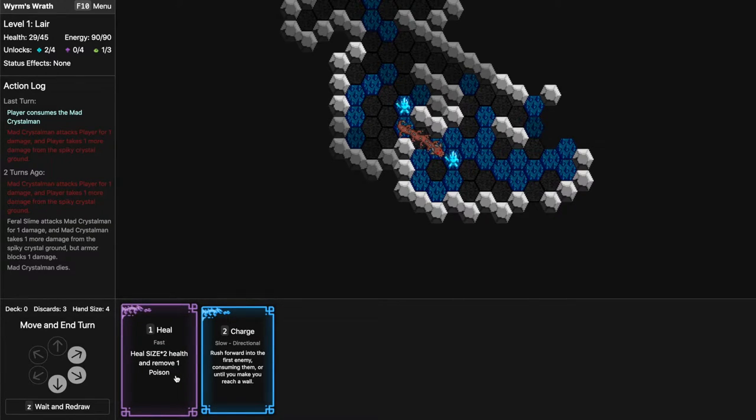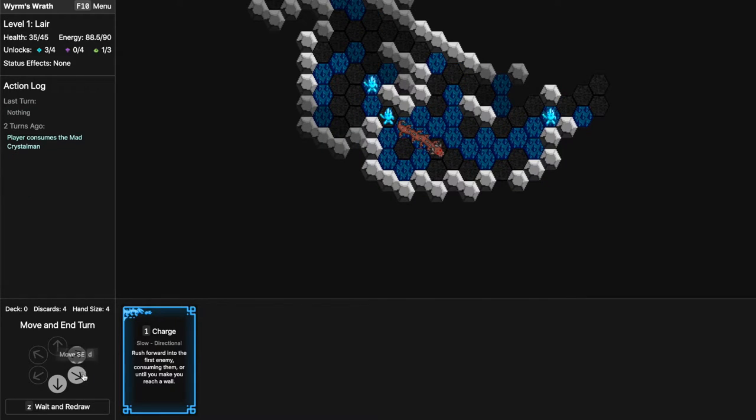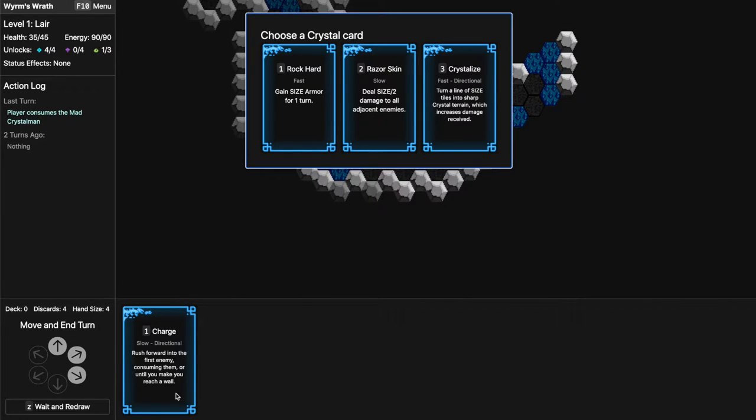I could heal without skipping a turn, so that's pretty good. All these crystal enemies just come at me and make me eat them even though I don't want to in terms of energy. I'm not sure about armor — it doesn't seem to come up much. Razor Skin is a damage card, and Crystallize turns a line of tiles into sharp crystal terrain; I really think I want Crystallize because usually that damages me more than enemies, so maybe damage is good now.